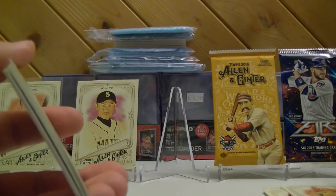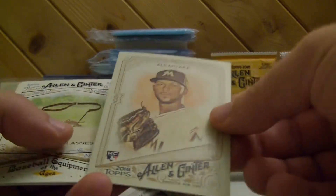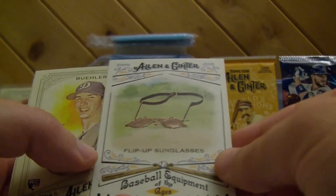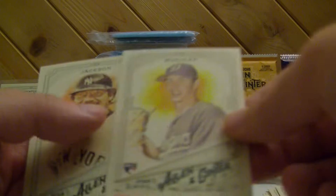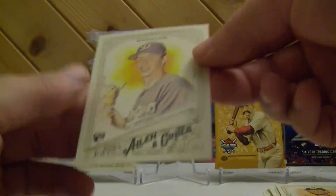Next pack. Ryan Zimmerman, Derek Jeter, Mariano Rivera, Alcantara, Kim Mayer. Baseball Equipment of the Ages — Flip-Up Sunglasses from 1912. Pretty neat, little facts on these. Walker Buehler and then Reggie Jackson. This one's a tough one, but I like rookie cards so I'm putting the Walker Buehler up.